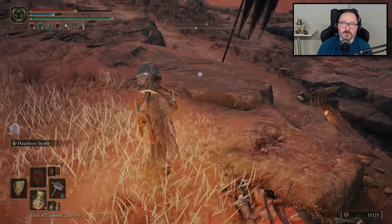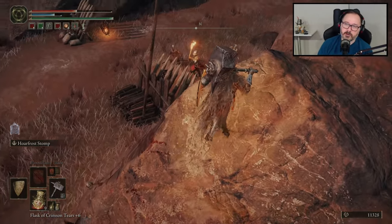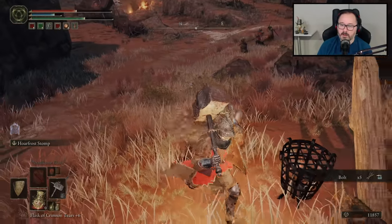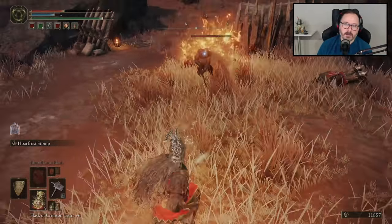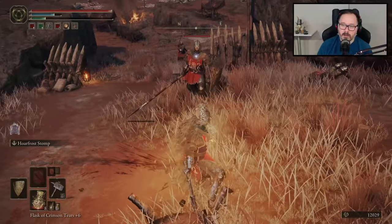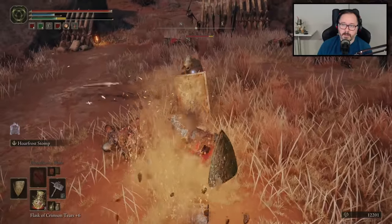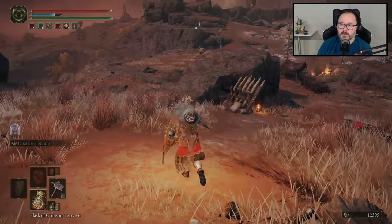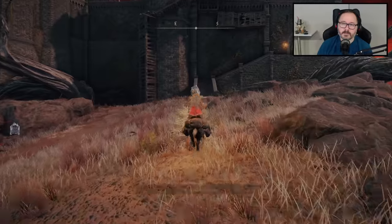Seriously? He didn't drop it? I figured he would drop the Ash of War. He was instructed by the great General Radahn himself on the art of bowmanship. We're going to have to murder — whoa, my guy. Good job, you win, but my hammer hits harder. Time to figure out how to infiltrate this fortress right here. There's a stake of Marika, door is closed, so we're going to have to search for another way.